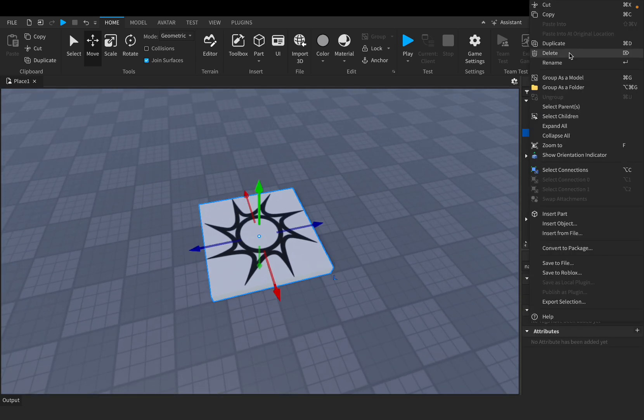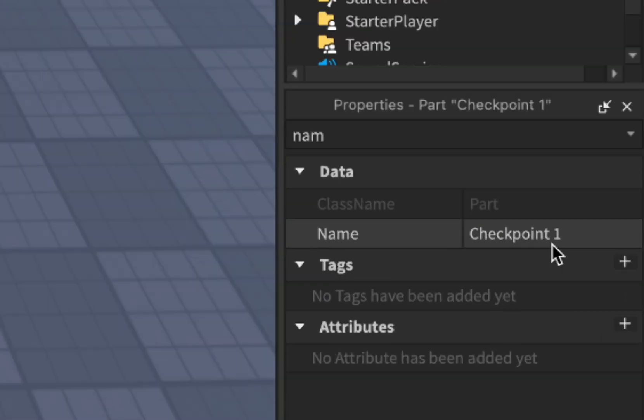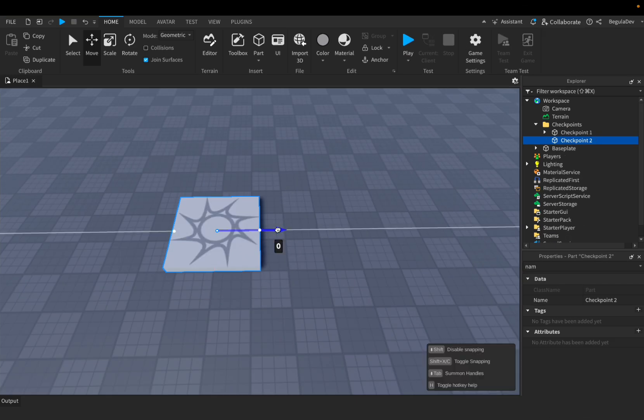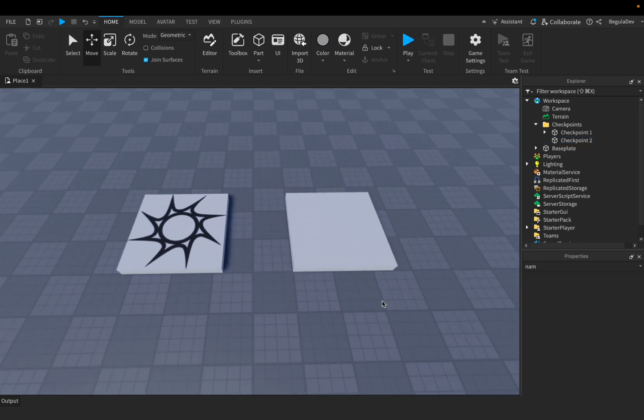To create another one we will have to duplicate this one right here, and we will have to change its name to 'Checkpoint 2' and remove the Spawn Location from it. And we have here the second checkpoint — let's move it forward.